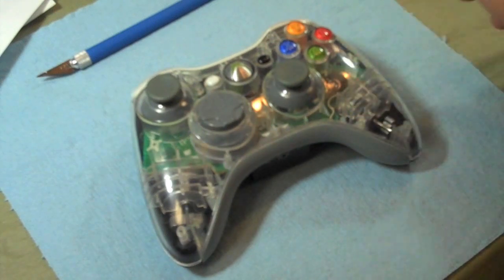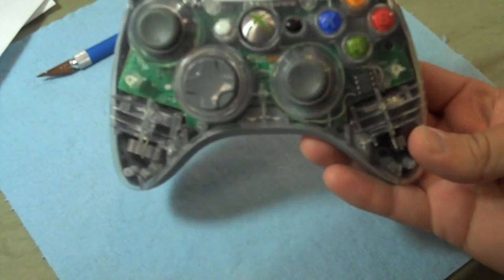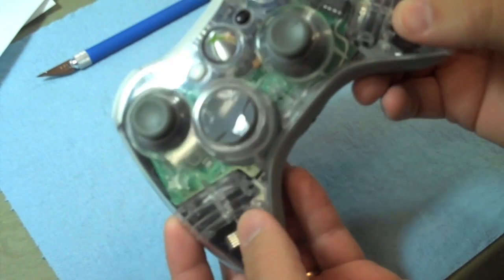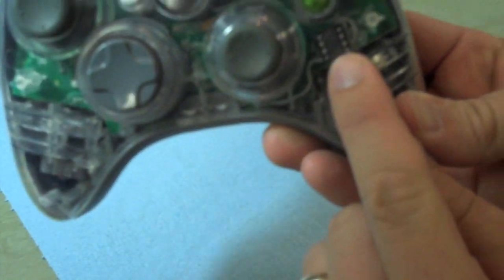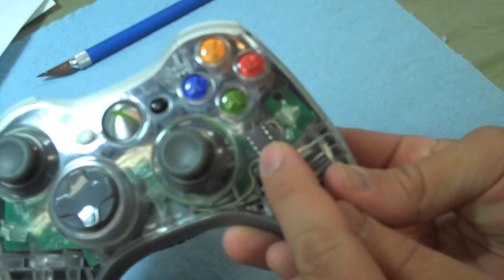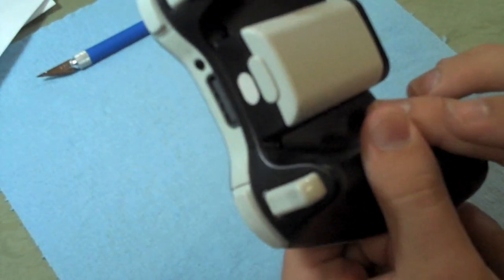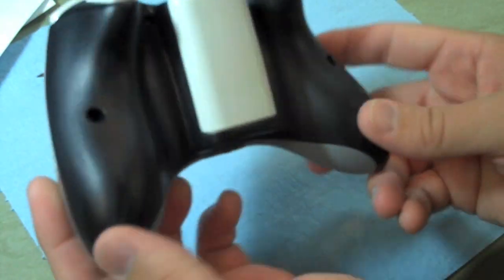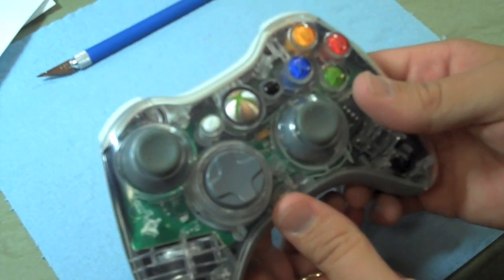This is one of our prototypes for our brand new MCX boost rapid fire controller. The normal one that goes out doesn't have the clear top — we did that so we could see the wires in there and see everything that's going on. You can see there's a chip in there; that's the rapid fire chip. It's stealth, so there's no buttons on the back. We've been getting nothing but amazing feedback on how awesome these are.